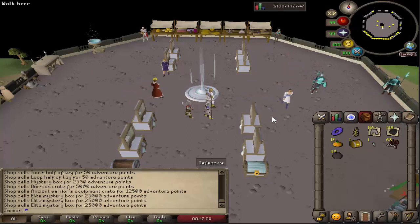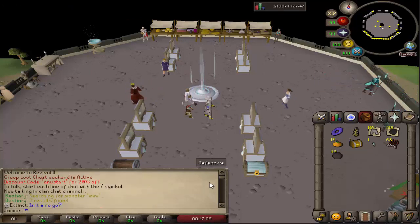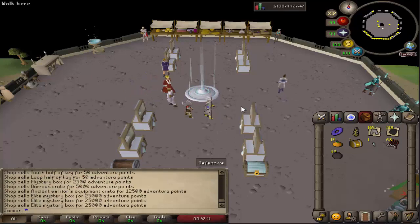All leftover things from the Halloween event have been removed, such as the opening message and the free pumpkin you used to get every time you opened a group loot chest — that is now gone.